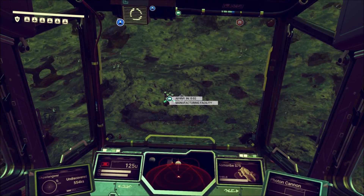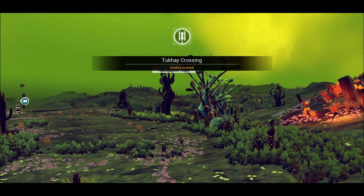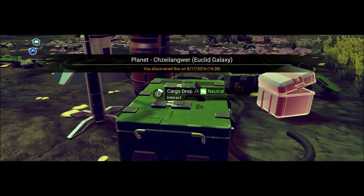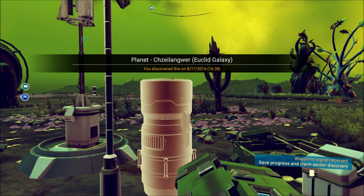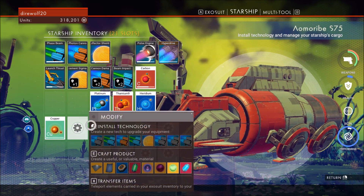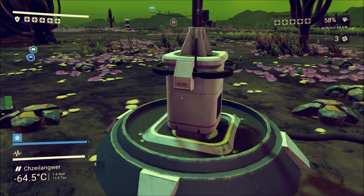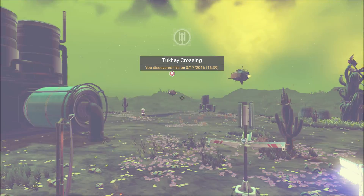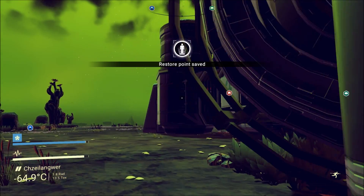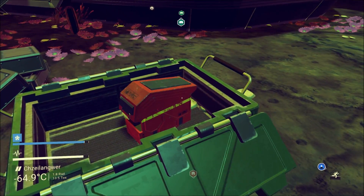Alright guys, checking out the nifty little planet I just found. There's a manufacturing facility here, which teaches me how to make something new that might be useful. I'm basically gonna check this place out. Hopefully there's plutonium on this planet. Copious amounts of flora — that's nice. Corvax Convergence — what is that thing? Trade commodity, cool. Let's save real quick. We're gonna check out what trade commodity we learned, and then I'll probably wrap up the episode and explore this planet a little bit.